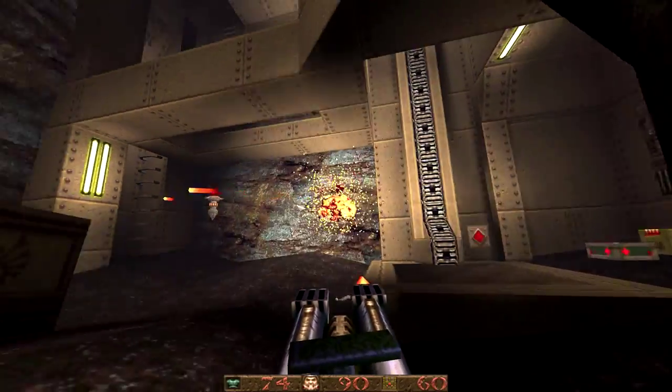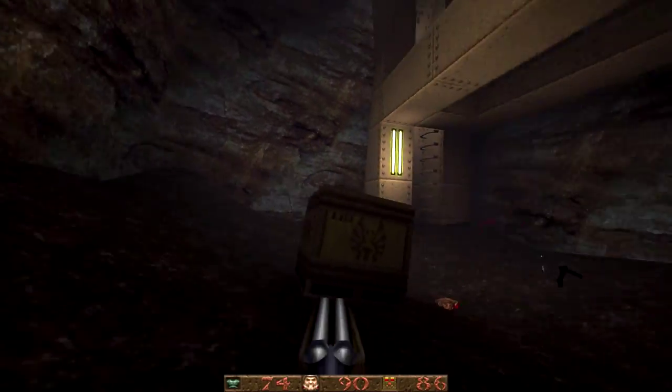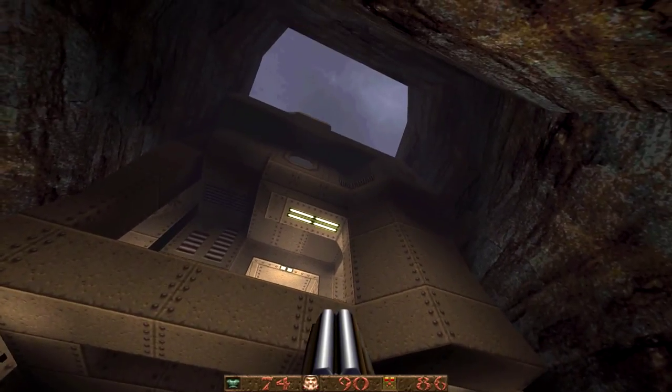These are the little sentry things. I have no idea what their purpose is — they're basically exactly the same as the floating security bots and just don't seem to move as much.